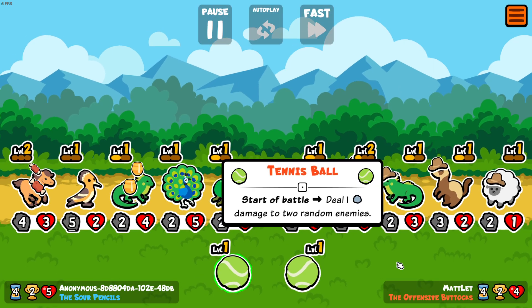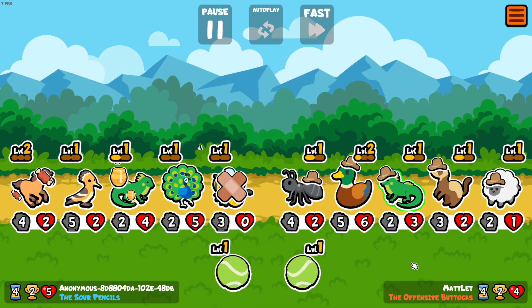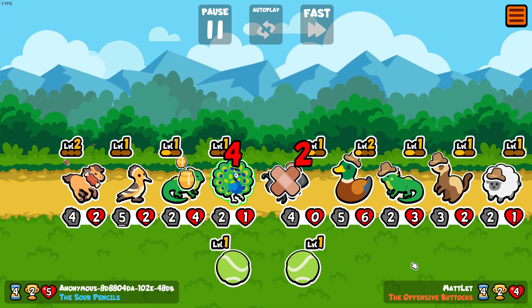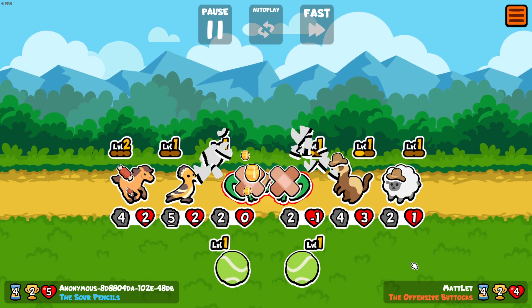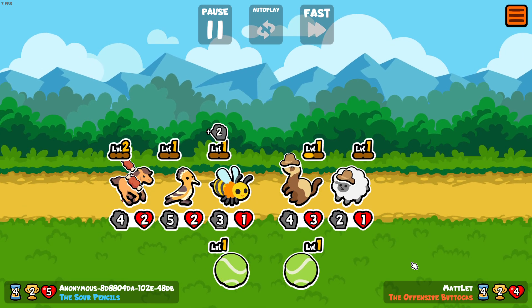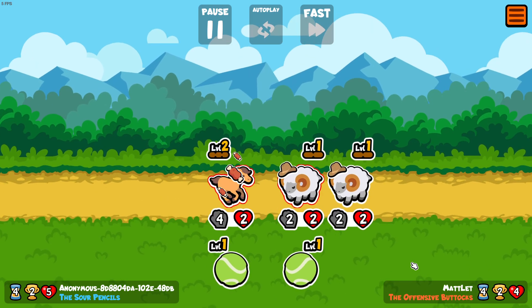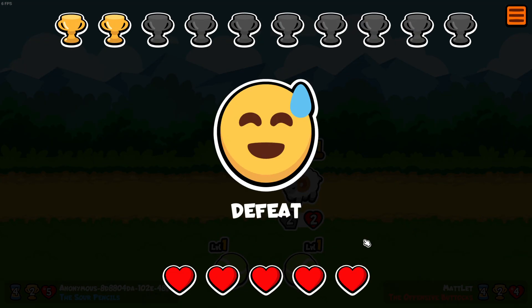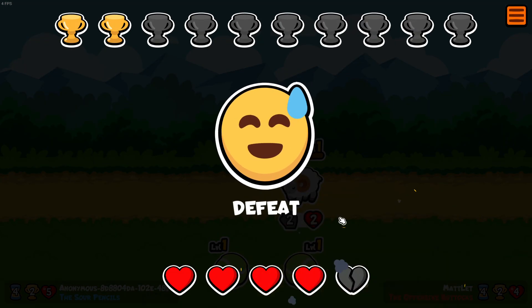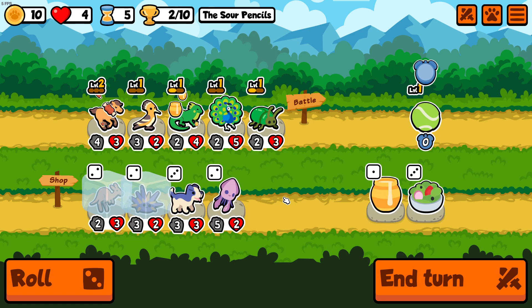Battle four — Sour Pencils against the Offensive Buttocks. They've got quite a strong team. I don't think we're going to survive this. And nope, we lost. Those rams defeated us. One heart gone. Tier 3 pets unlocked.